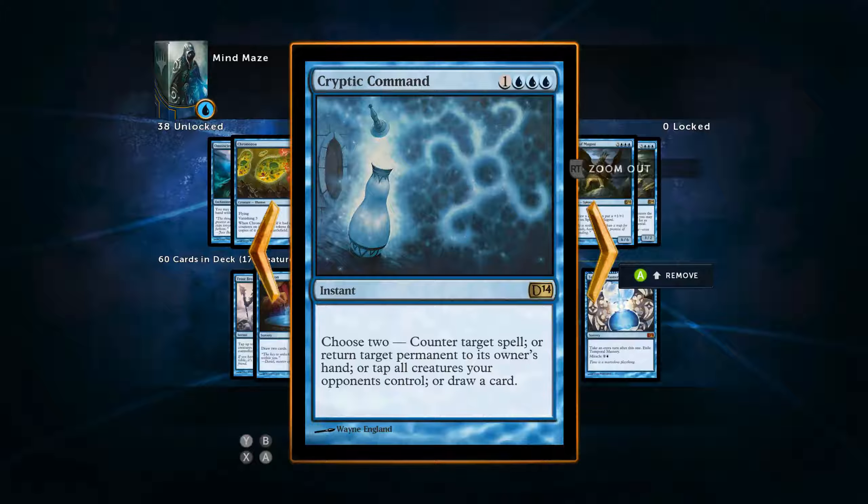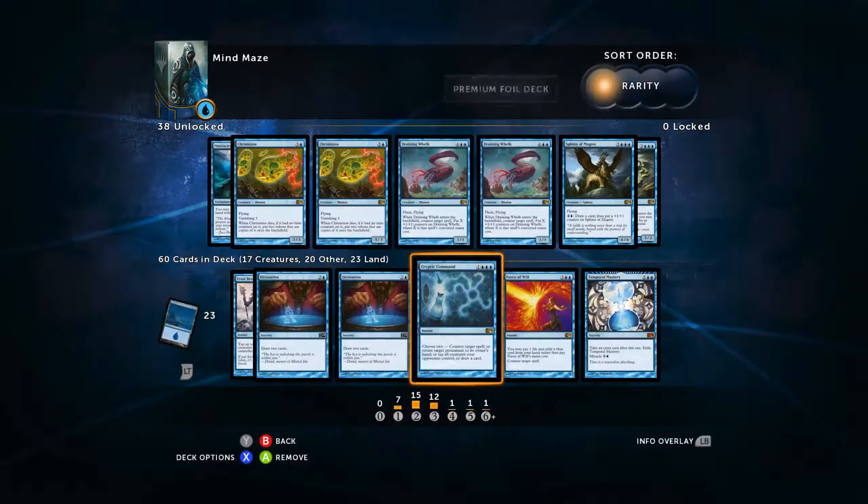We're going to run one Cryptic Command because it does everything. Look at what this card does. For four mana we can counter target spell, return target permanent to its owner's hand, tap all creatures our opponent controls, or draw a card — and we get to pick two of those. I still do not understand — this card is unfathomably good. I love this thing, and you guys should definitely be running it. This is almost an auto-add in my opinion.